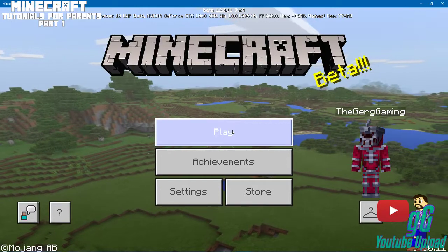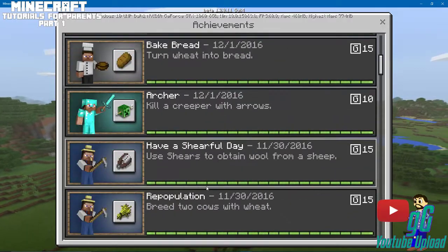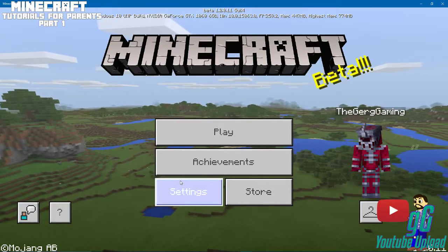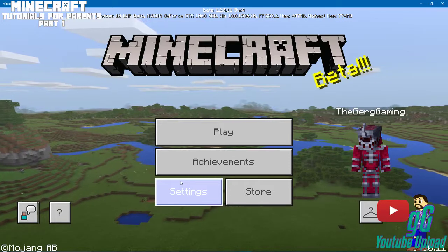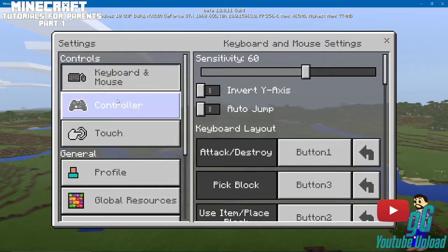Play is to start a world, which we'll get to. There are achievements that you can get — I have unlocked some. Depending on your version, the achievements may be different. I know the Windows 10 version and the Xbox One version were different, but I think that's all about to change and they're all going to go together. Settings — in this you have keyboard, mouse settings, controller, touch.